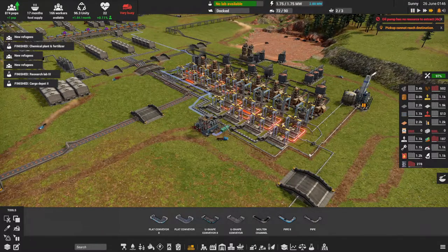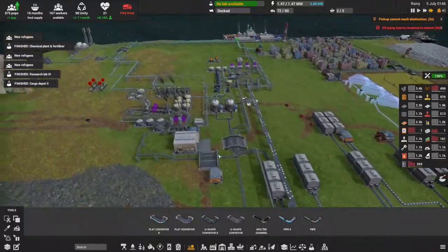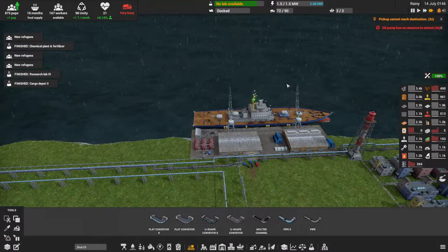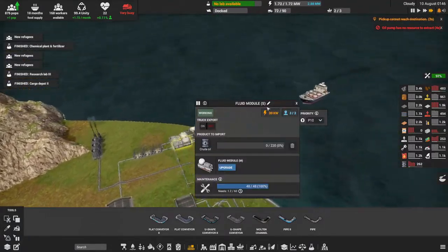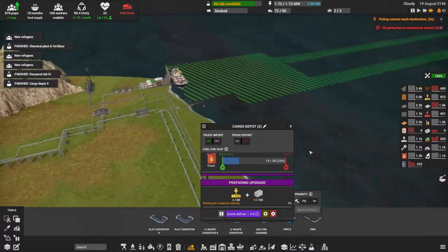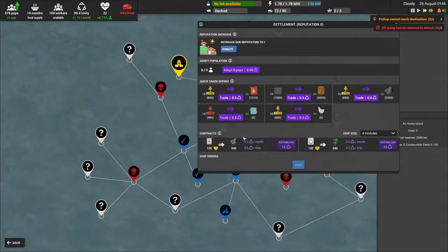Everything is going now. Trucks are very busy and the oil pump is finally out of oil. The ship still isn't done loading — 40 more to go I believe. Alright, let's go ahead and upgrade these and do a quick delivery. We're going to have to trade for some concrete since I can't just go over there directly.